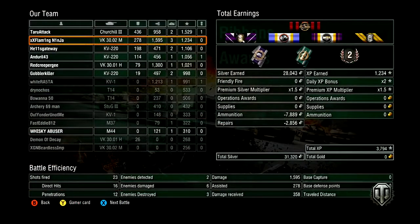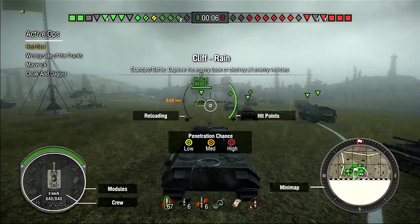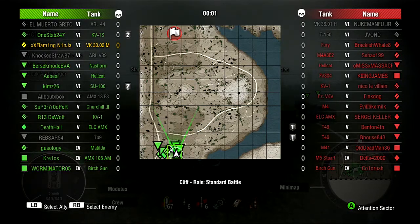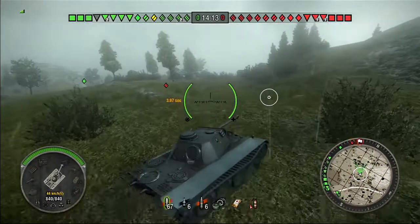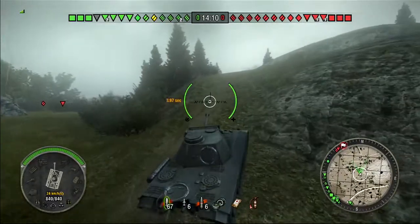1595 damage, 3 kills, 1200 base experience. This tank is pretty good when it's top tier — it's going to be pretty hard to take down. Next we have Wild Cliff standard battle, top tier. Looks like it's going to be a pretty easy game but it all depends on my teammates.